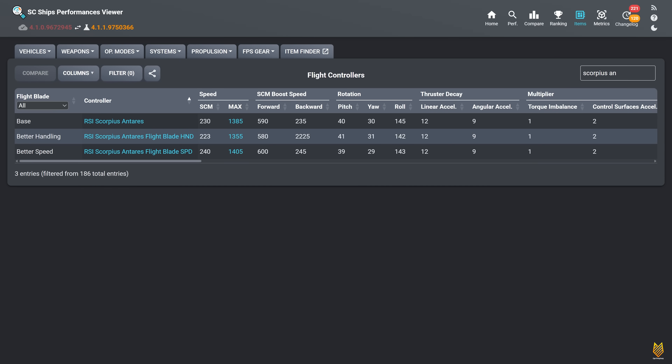Last ship — the Scorpius. The handling blade decreases SCM speed by 7 m/s, maximum navigation by 20, and SCM boost speed forward and backward by 10. There's a typo in the data: the backward speed shows 2,225 but it should be 225. Pitch increases by 1, yaw by 1, and roll — wait, it's actually decreased by 3. The base is 145 and the better handling blade shows 142 for roll. There's another typo here.